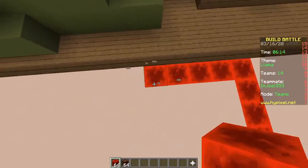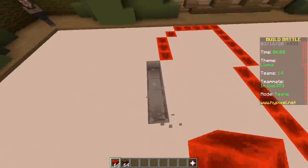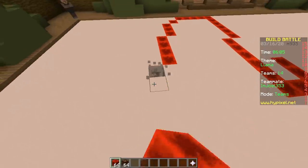With the cauldron challenge we first placed all the cauldrons and then placed water. Now it's the other way around — we place redstone first and then lamps on top. Genius.